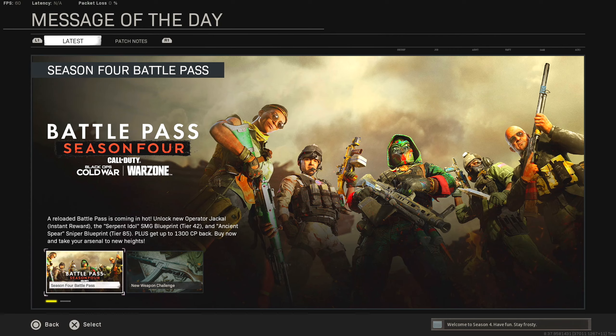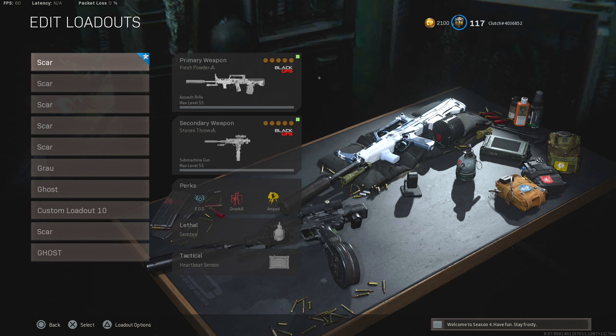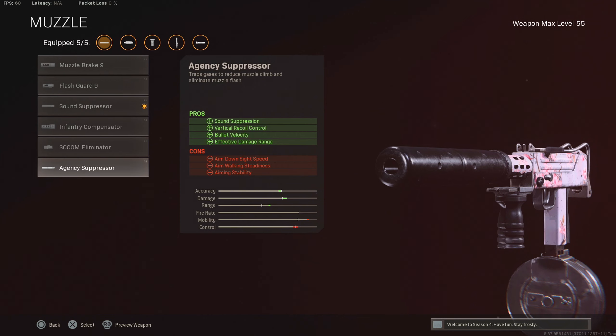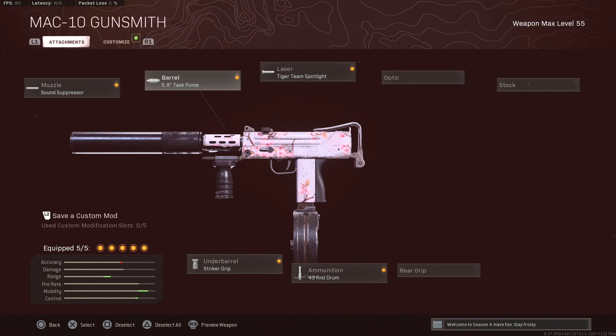Welcome back to the channel. Today's video we are back on Warzone. We're taking a look at the MAC 10 SMG — I have a new class setup for it and I like this one a lot more than my previous ones because the mobility is a lot higher. We've got the sound suppressor, which is different because the agency decreases ADS time but the sound suppressor increases ADS time and sprint-to-fire time, so running around with this thing will be a lot better.